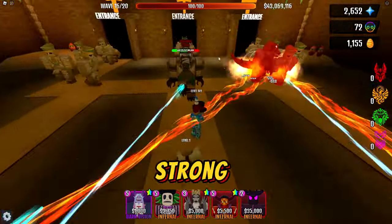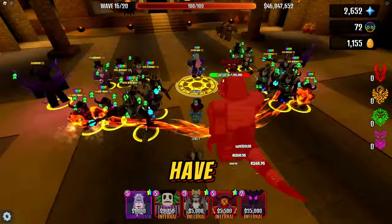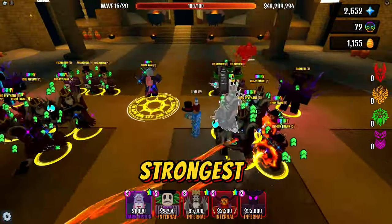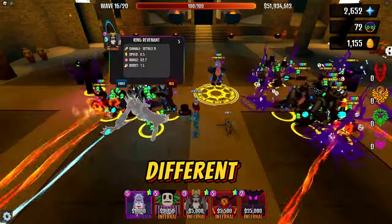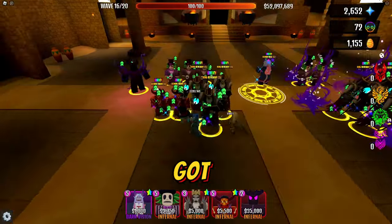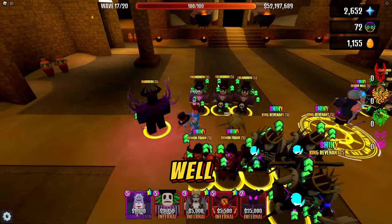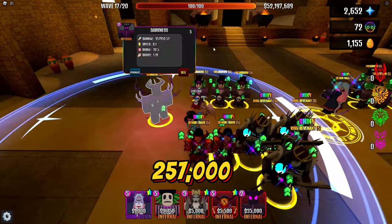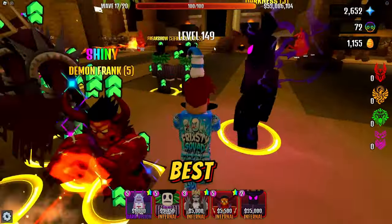All the stronger enemies come from the back — the mummy croc has 1.1 million health. I have four King Revenants set to Strongest. Let me put all of them on Strongest and see if it makes any difference. I've got my two darknesses on Strongest as well — 257,000 every 10 seconds isn't terribly bad. You don't have to have the best team to beat this.